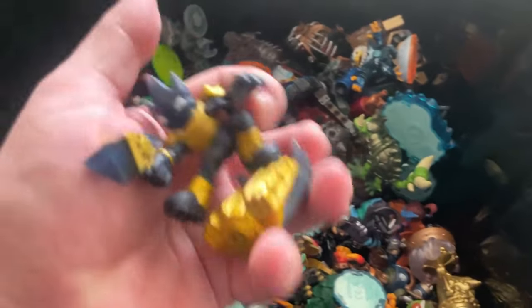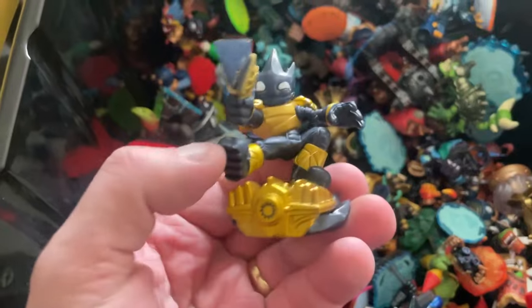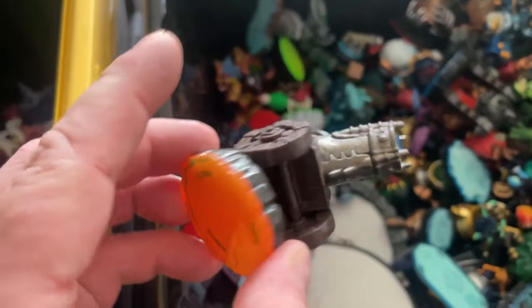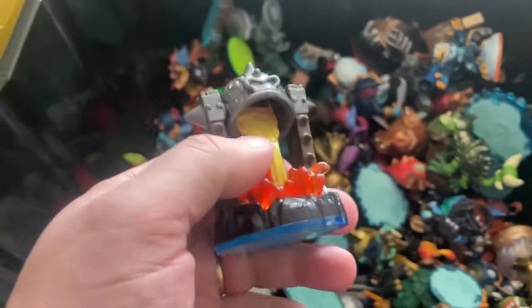I think it's Phantom Cinder from memory — I've got a few of those in stock. This one is Legendary Astro Blast, I think his name is — he'll probably go for about $10 plus postage. Because of the black and gold colouring, that's how you can tell what the variant is. Dragon Cannon for Giants. Another level pack for Swap Force.